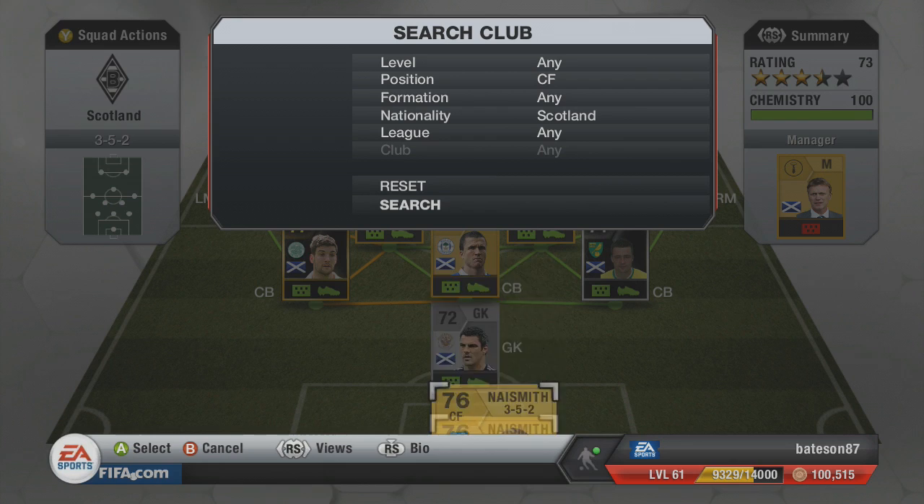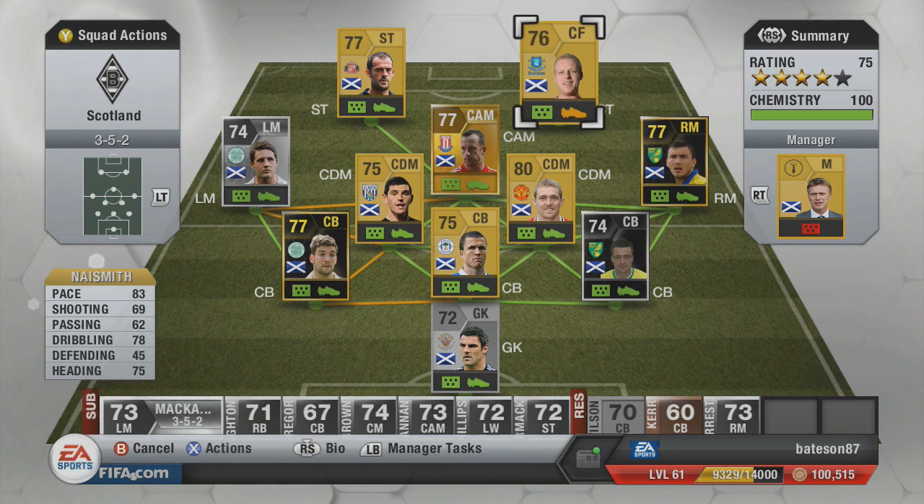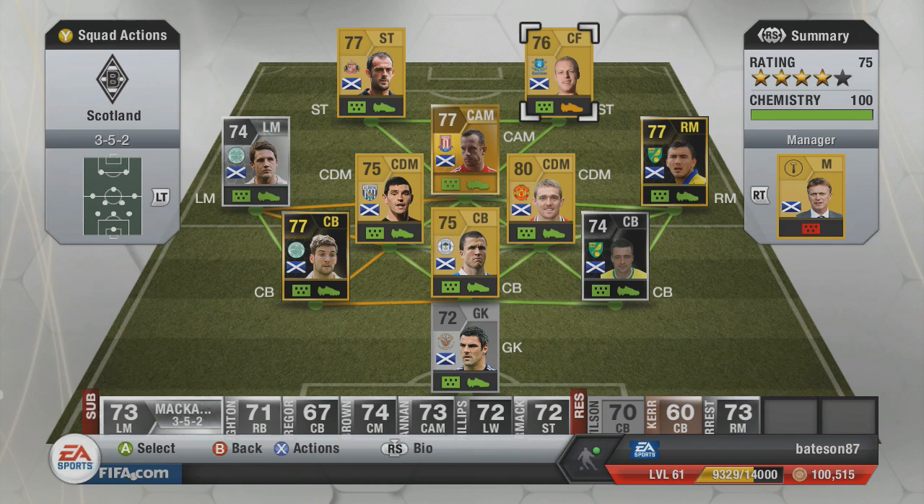The last player in the team is center forward Naismith. He gets full chemistry because he's in the Premier League and he's Scottish, linking with everyone else. You don't have to convert him to striker if you want to keep it cheaper. Naismith is a pacey player at 83 pace, 69 shooting, and 78 dribbling — fairly solid.